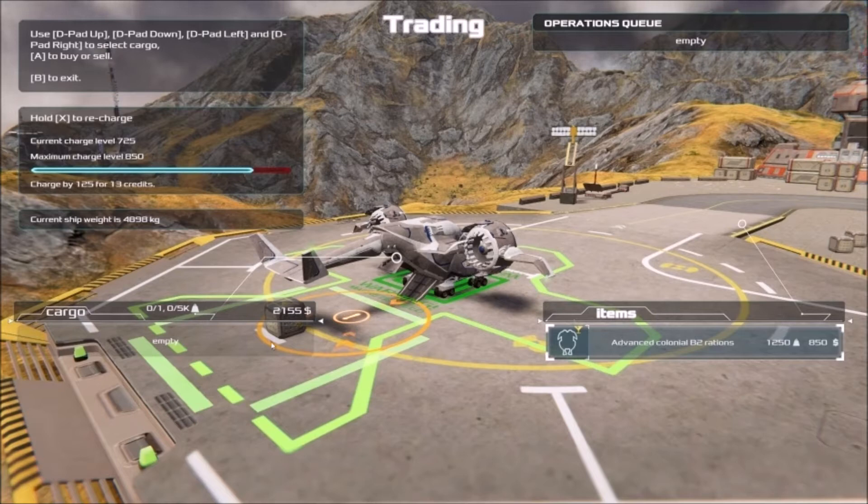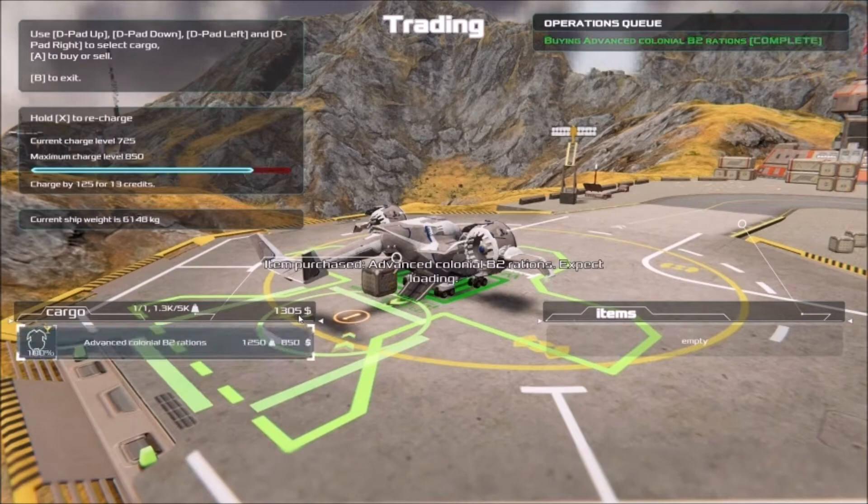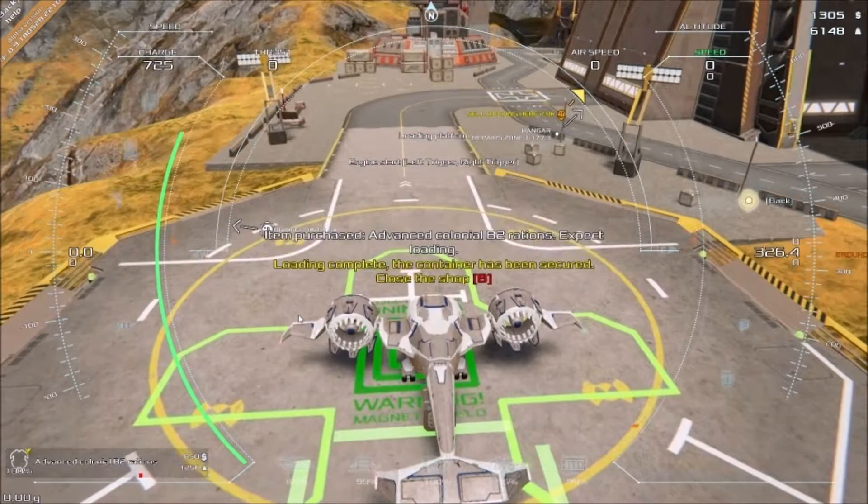We have 2,155 credits so we need to buy stuff. There we go — it actually loads the cargo in. All right, the container has been secured. Now we have to close the shop and sell it somewhere else, so I jump up and take off.